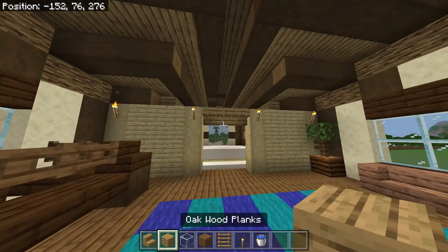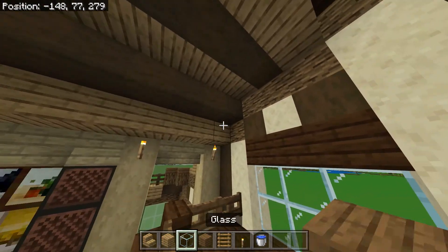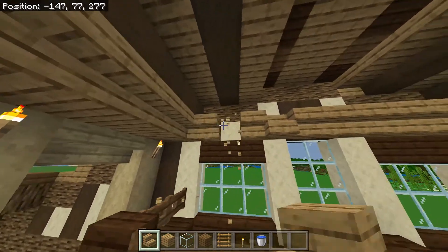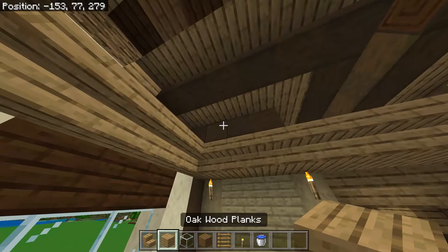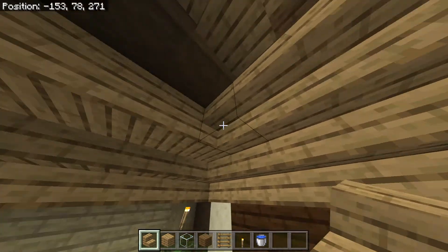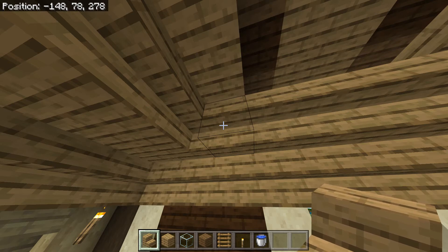We're going to do the roof. On the sides with the bedroom and the studio we want a row of oak, and now we're going to put a ring of stairs going all the way around. We do the same thing again — on the bedroom side and the studio side we want a row of blocks, and now we make a ring of stairs. We don't need one there, but right there. Then we just fill in the roof with oak planks.